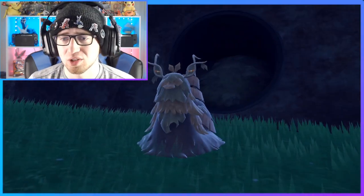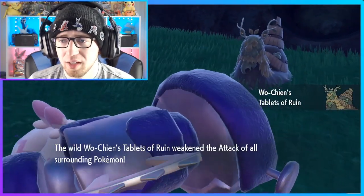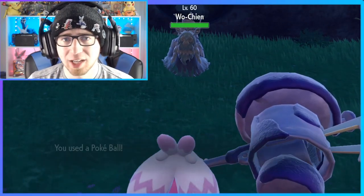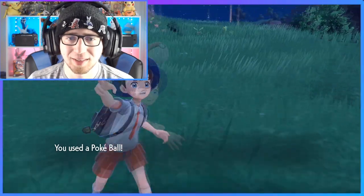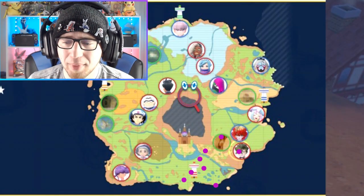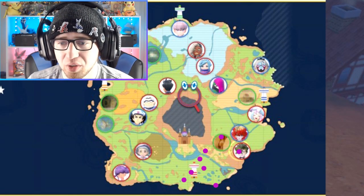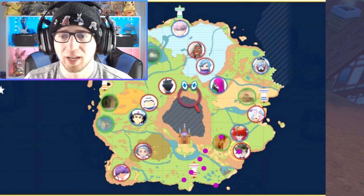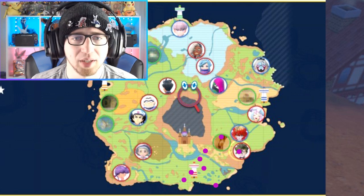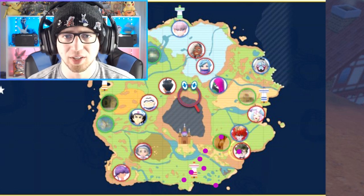Thank you guys so much for watching. This is the Grass Dark Legendary Wo-Chien, and this is how you find all the stakes for its location. We'll catch you guys in a future video. Here is a map of all of those pin drop locations we went to. If you center your icon on the map around those, you should be able to find them pretty easily. Thanks again for watching, I'm BrassCoin, and I'll catch you in another video. Bye.